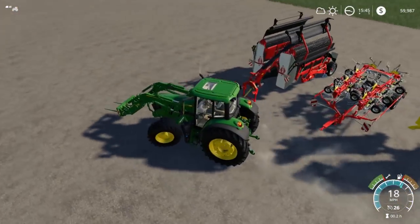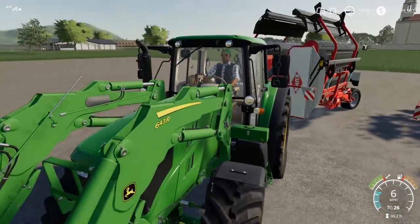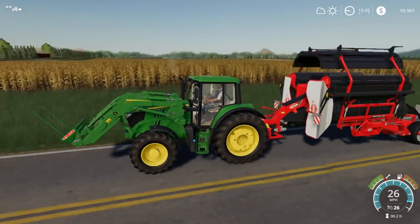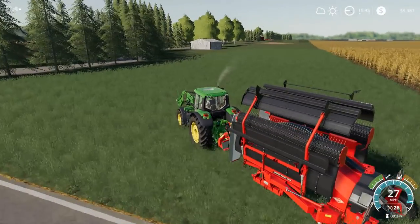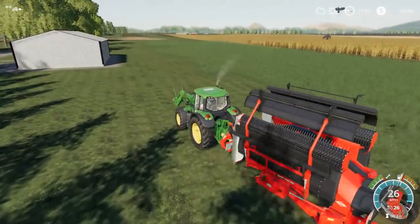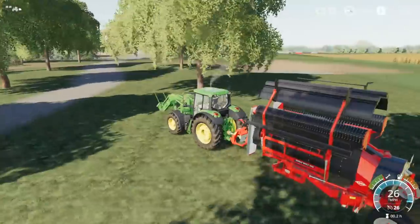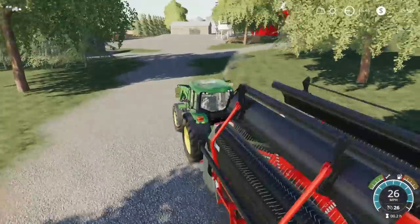Let's back her up. So we got the Kuhn merger here — hopefully this thing should do quite a bit of wind rowing for us. I hate how that kind of gets stuck and keeps wanting to tilt back in — it's pretty weird. We're going to have to bring the disc ripper in and disc rip all this stuff up over here where you guys can see there's no grass growing. Just rip that all up and then we can put actual grass down and fertilizer on it.